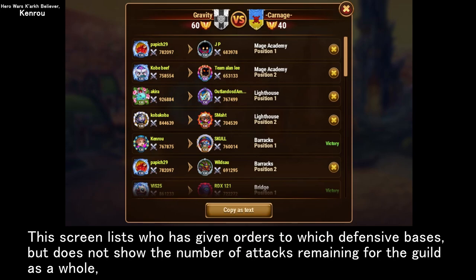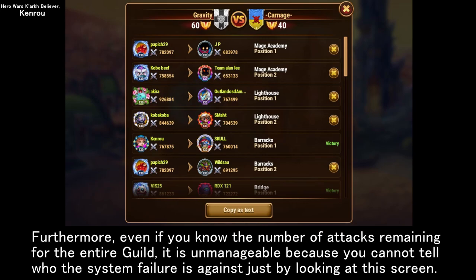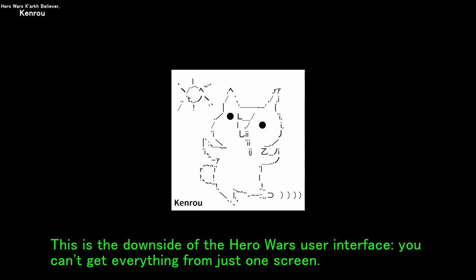This screen lists who has given orders to which defensive bases, but does not show the number of attacks remaining for the guild as a whole, so the number of attacks remaining must be known in advance by clicking on the symbol next to the guild's flag. Furthermore, even if you know the number of attacks remaining for the entire guild, it is unmanageable because you cannot tell who the system failure is against just by looking at this screen. This is the downside of the Hero Wars user interface — you can't get everything from just one screen.